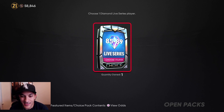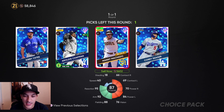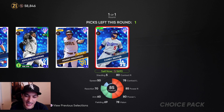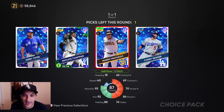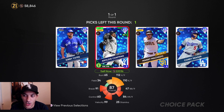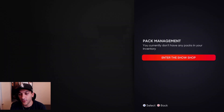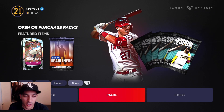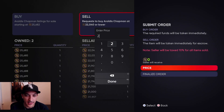Live series diamond choice pack — 85 to 89. Let's see: we got Yates, Chapman, Machado at 55K — really, that cheap? Chapman is obviously the most expensive so we're gonna take him. There's not that many good choices there — a lot of the 85–89s are pretty cheap — but Chapman was probably the best one to pull. Let's go ahead and list him.